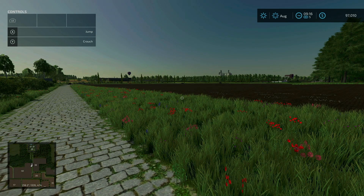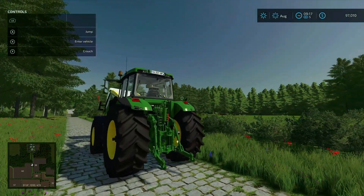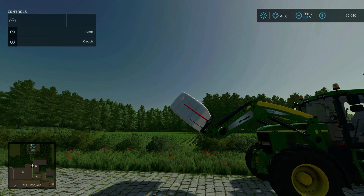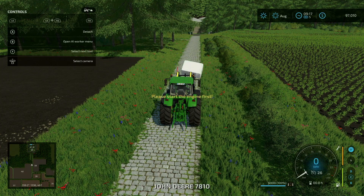Remove some required mods. And then BGA now allows you to sell bales without owning the land. I have a tractor, the bale spike, and a silage bale, and I'm up here at the BGA.